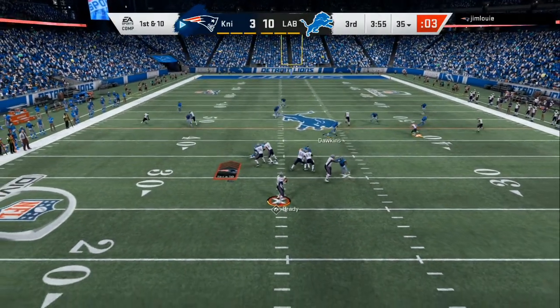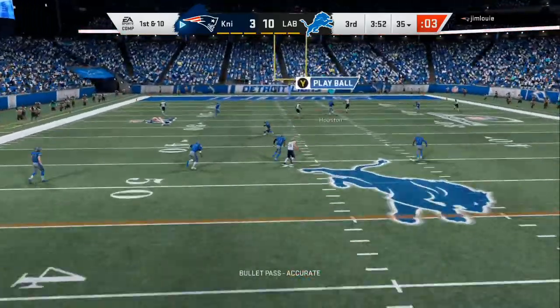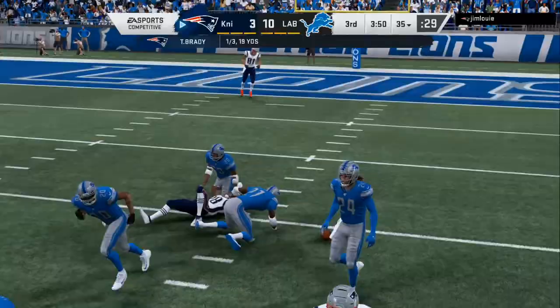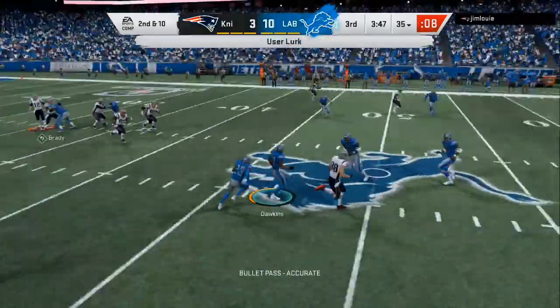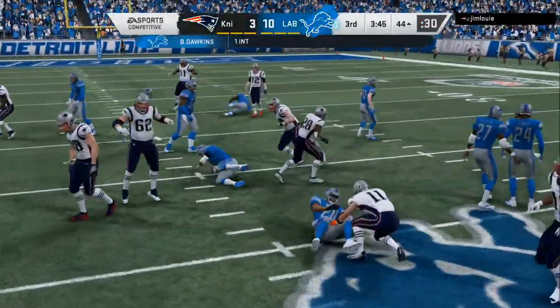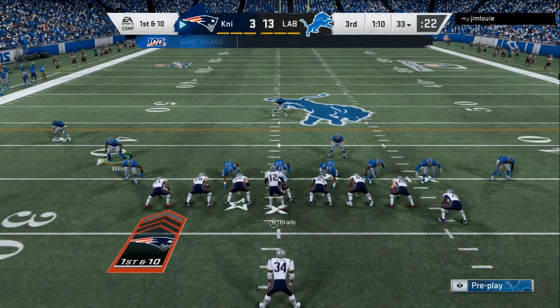Now, when people can't run the ball they go to offensive packages they're not that familiar with. My opponent is chucking it down the field. As long as you take away the first two reads, he has to make a bad read and try to get lucky. Right here I bump him at the line of scrimmage — that's a technique that I use — and then I get the user pick.